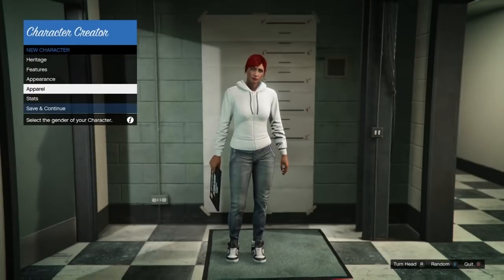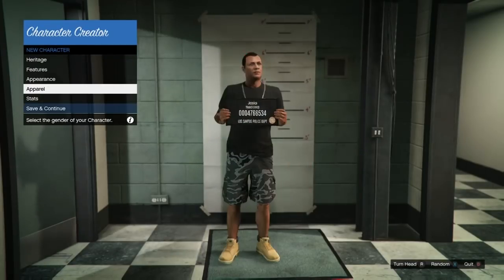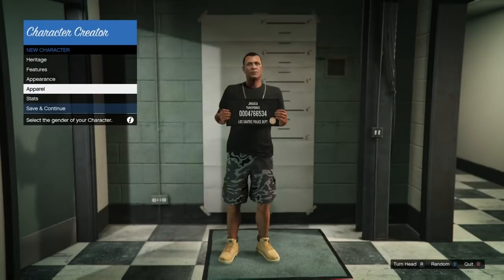From there, you just want to hit Down on the D-pad and Back at the same time — if you're on PlayStation I think your back button is Circle or something. Then once you see at the bottom of the menu it says 'Change Character's Gender,' you can choose Left or Right on the D-pad.